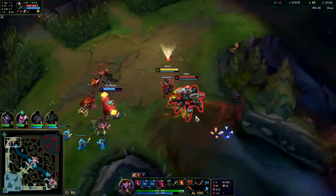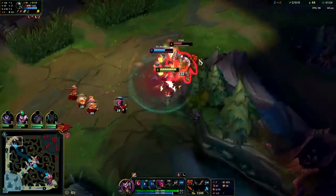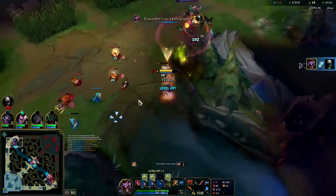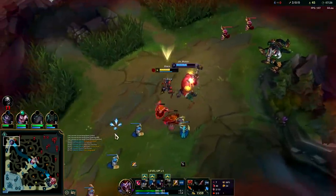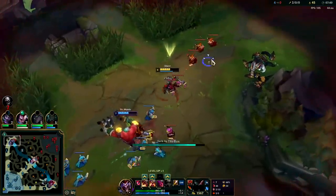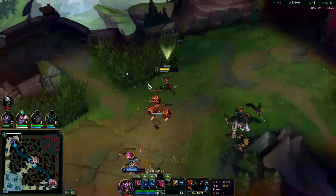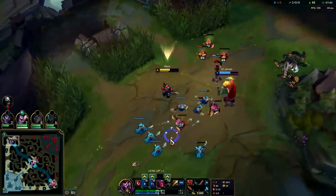Get my box behind him — try to block off his dash. I Ignited him as well, and we have our E to secure. We got the kill. I E'd a little early because Mundo was going to get it. I'm just going to let him have the CS — I don't need it. I'm just trying to get it low for him.